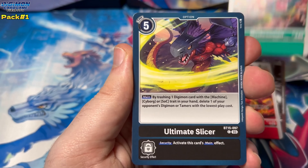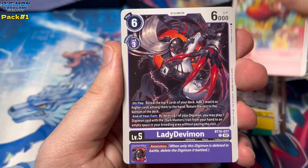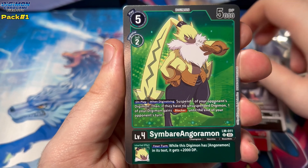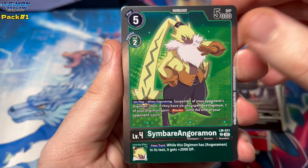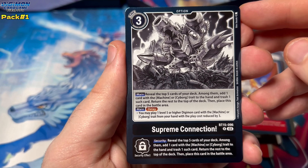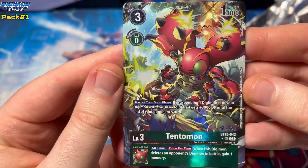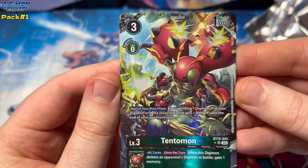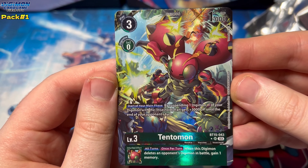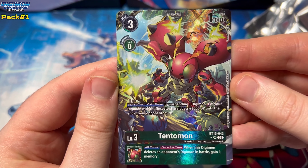Mechamon, a mushroom on ultimate slicer. Let's just slowly go through these cards and look at the nice art designs. We have a LadyDevimon - very cool. Wings of Love - that looks like something captured right from the show, I like that. Supreme Connection. That looks pretty cool, black and white. We have a Tentomon - that is a pretty cool looking bug tech Digimon. Let's read about it: start of your main phase, by suspending one Digimon, one of your Digimon with insectoid traits gets 3000 DP until the end of your opponent's turn. Not too bad. That is an SR with a star as well - I'm still learning about Digimon rarities and everything.